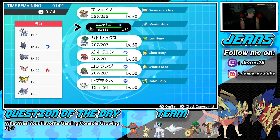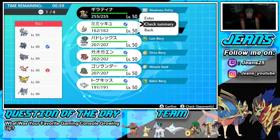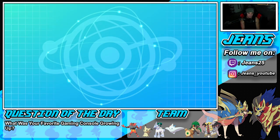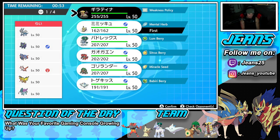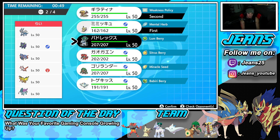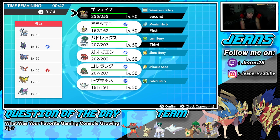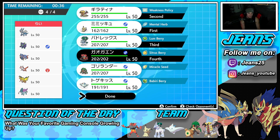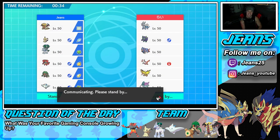Thinking about my lead — Mimikyu alongside Giratina feels solid. I know Giratina isn't too bad at 113 speed and could thrive in Trick Room, so the plan is to pop Trick Room with Giratina and roll off from there. This team seems rather fast so Trick Room is the play. After that we go into Calyrex, and Incineroar can come in to handle the Zacian.